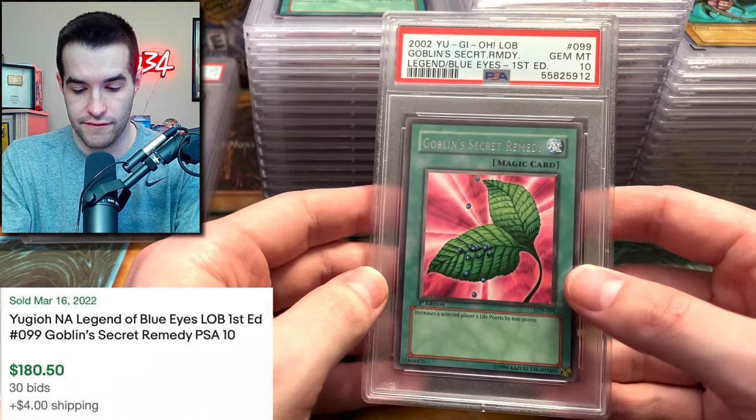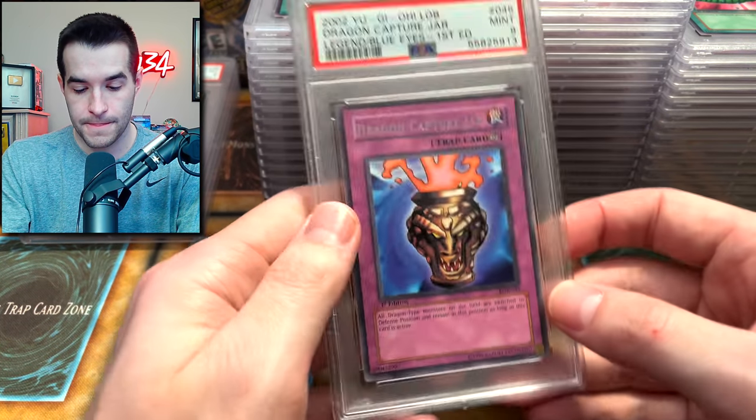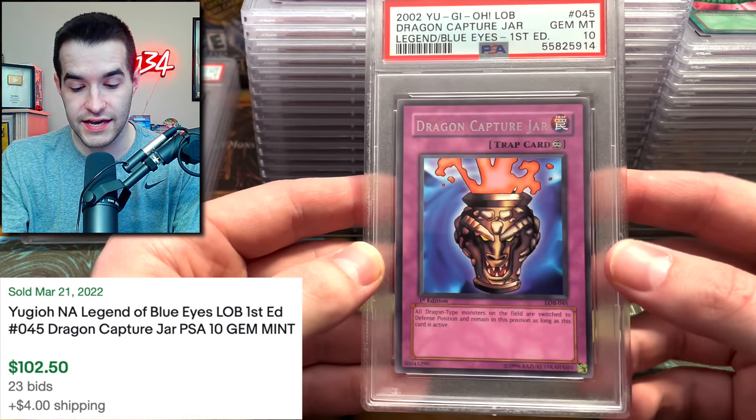Skull Servant — that would have been a nice 10. Another 9. We've got a 9 on another rare. We have a PSA 10 Goblin's Secret Remedy — that's good to see. Dragon Capture Jar — it was captured. A PSA 10 Dragon Capture Jar! That's nice. PSA 9 Dragon Capture Jar.